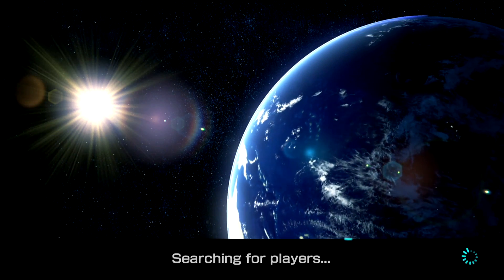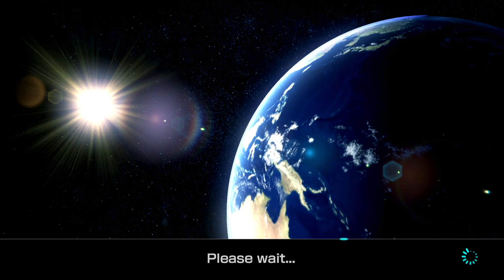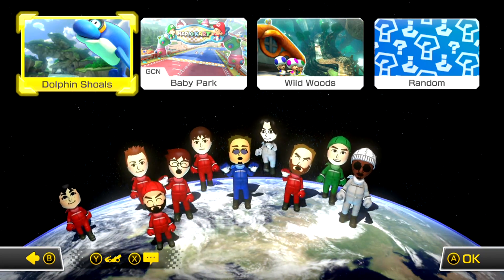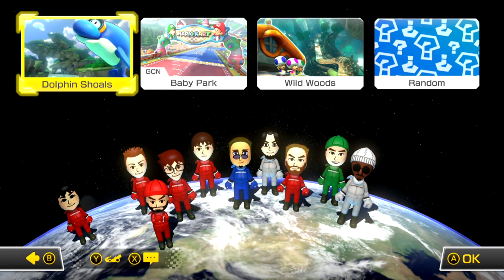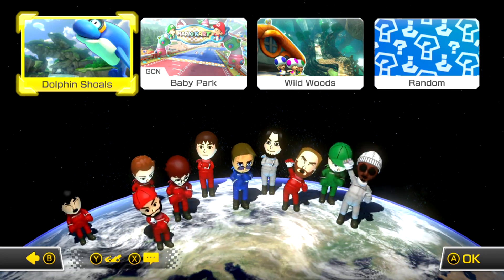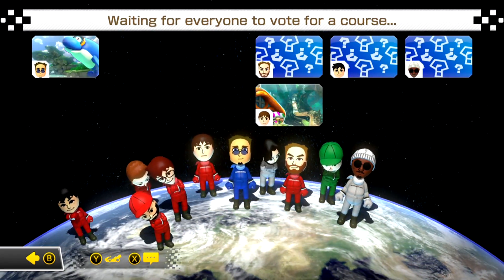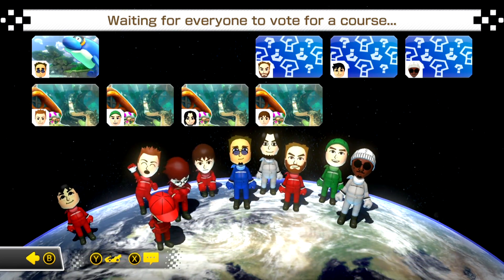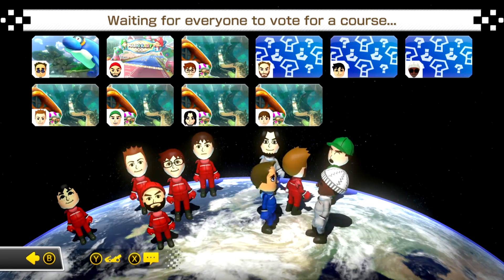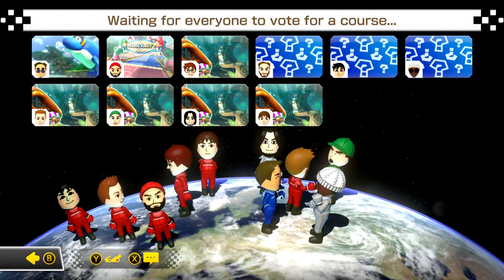Currently searching for players - let's see if we can find anyone. By the looks of things it might not be working just yet. Okay, so we've actually found a room. In comparison to original Mario Kart 8, it looks like we do have new suits. I can't really select and see who anyone is from this, but I believe you can change your kart combo by clicking Y. For Nil, I will choose Dolphin Shoes - I think Nil would want me to choose Dolphin Shoes, so Nil, this is for you. I notice I'm the only person in blue in this room, which is quite interesting.